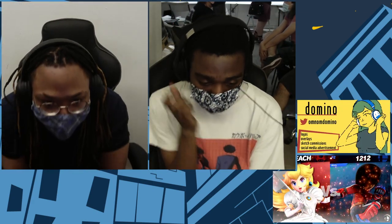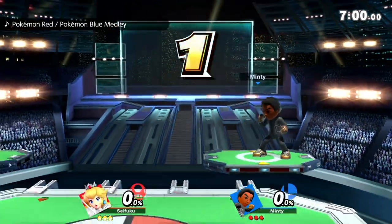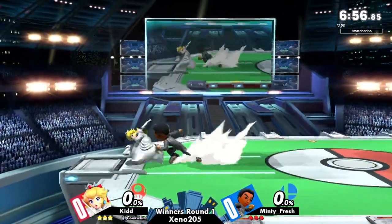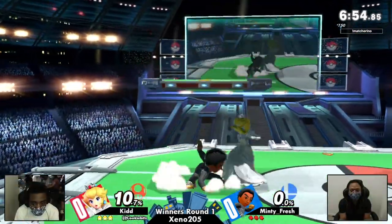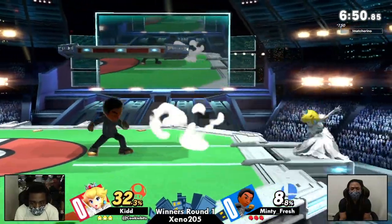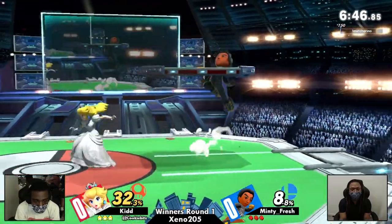Do you think we'll see a close-range game here, or do you think Peach might try to keep this away? Mostly close-range. Peach definitely has to use her turn-ups if she feels very uncomfortable. Getting into this first set, we see that Kid is already at 32%.